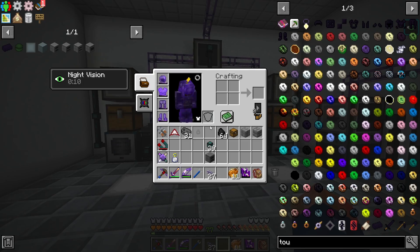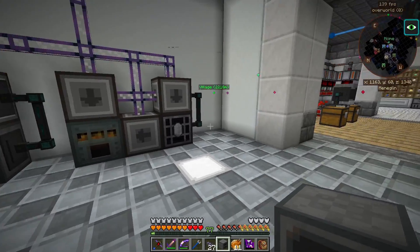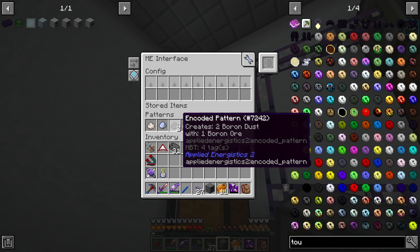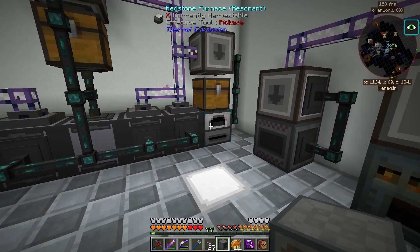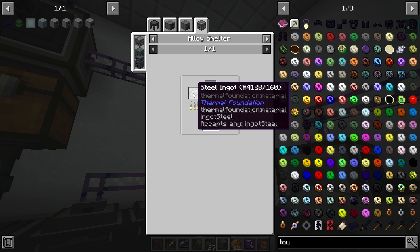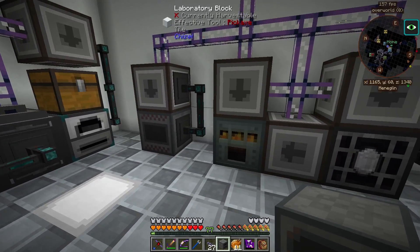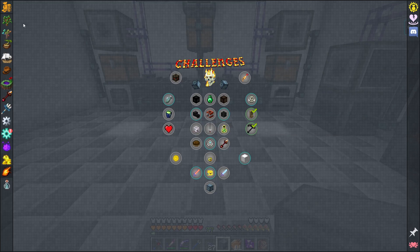I spent some more time setting things up. I went ahead and got the alloy furnace, extended my alloy smelter, and it's now creating tough alloy. I created two patterns and set up automation for steel. Really you just need to make ferro boron — a mixture of boron and steel — and then you also need lithium. You can only get lithium from the Beneath, so if you're wondering how to get started, you have to unlock the Beneath, which takes a bit of time, and then quarry it.